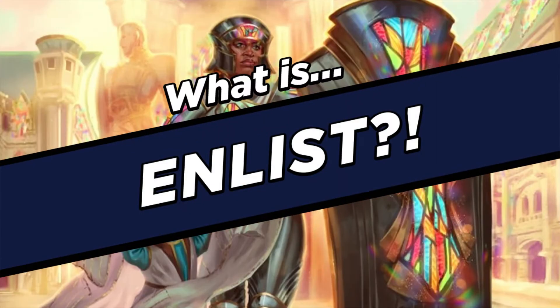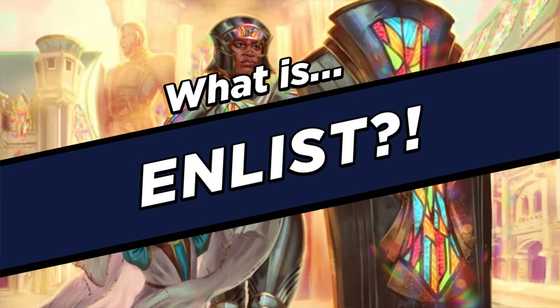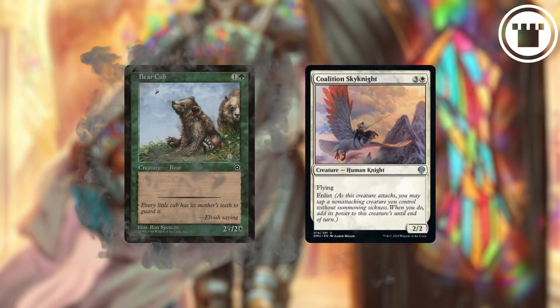What is Enlist? 702.154. A combat mechanic that uses a non-attacking creature. What is Enlist? Enlist is a combat mechanic that involves two creatures.